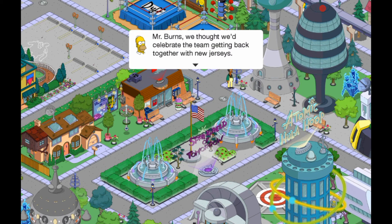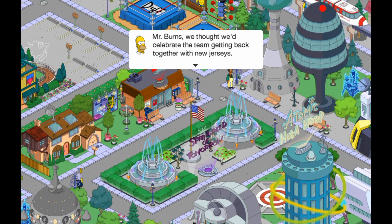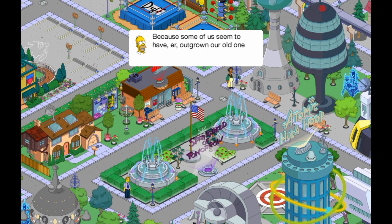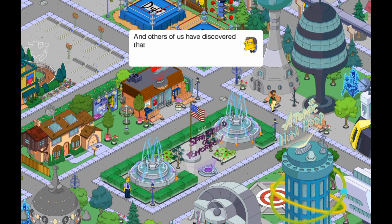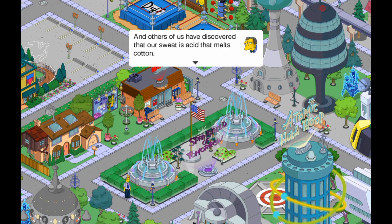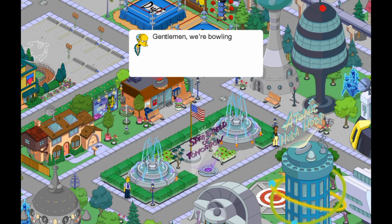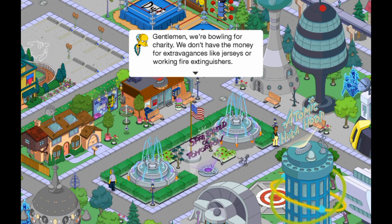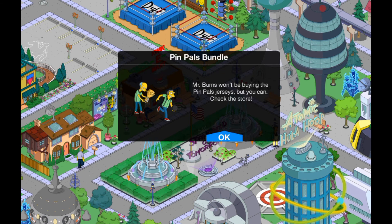As you can see it's very laggy — it took a while for it to pop up. Because some of us seem to have outgrown our old ones, and others have discovered that our sweat is acid that melts things. Gentlemen, we're bowling for charity — we don't have money for extravagances like juices or working fire extinguishers. Mr. Burns won't be equipping the Pin Pals. But you can check the store.